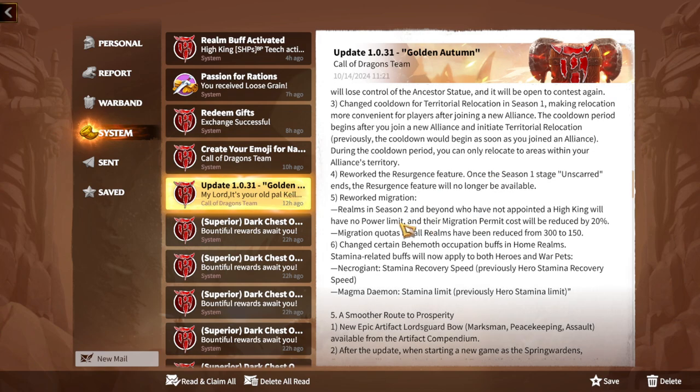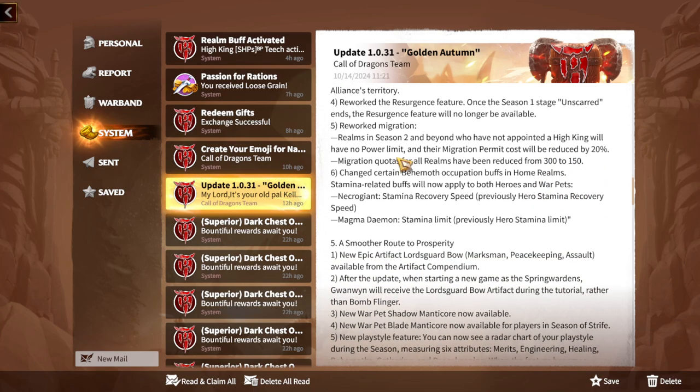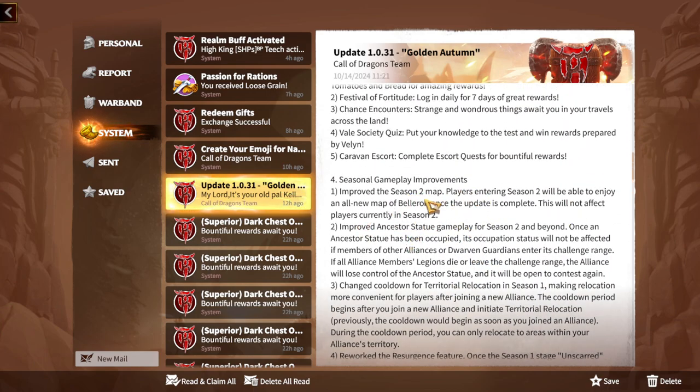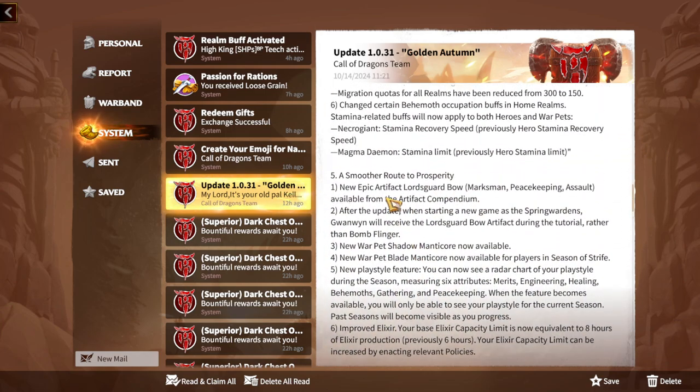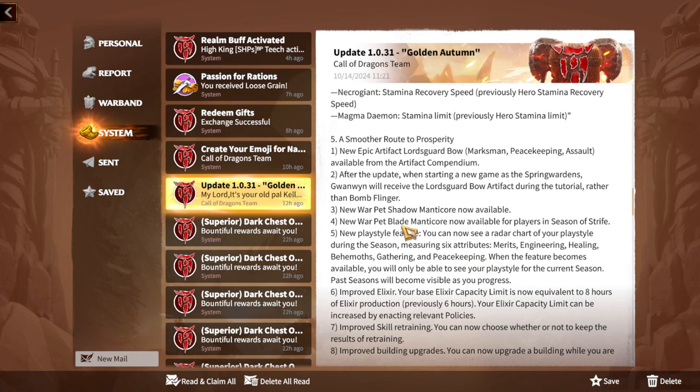The resurgence feature has been reworked — once Season One's Unscarred stage ends, resurgence will no longer be available. Migration has also been reworked: realms in Season Two and beyond that have not appointed the Hiking will have no power limit, and permits will cost 20% less. Migration quotas for all realms have been reduced from 300 to 150. There's also a new epic artifact called the Lord's Guard Bow, and a new Warped Shadow Manticore war pet.